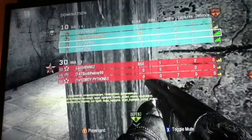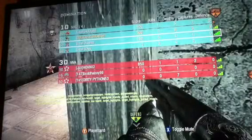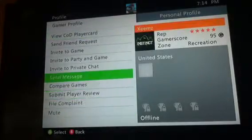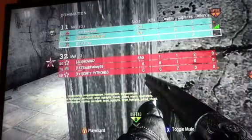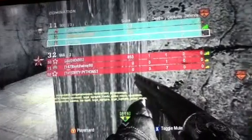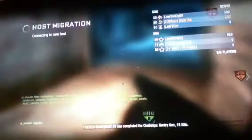Nope — X Eans is host. So I'll just tell him to leave really quick. He left. And who's host? Now I am host. As you can see, I'm the only one with full bars. You'll be the only one with full bars if you're host. You can just leave, and then you know you're host because it'll say host migration.